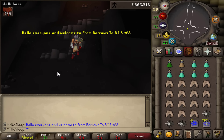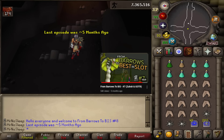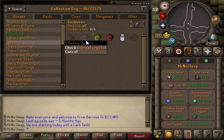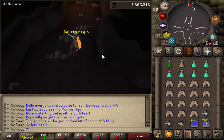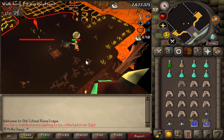Hello everyone and welcome to From Barrows to Best in Slot episode number eight. Last episode was about five months ago so we have a lot to catch up on. We are starting today with a Cerberus task — current kill count 624 in this series. We've already managed to get the Pegasian twice as well as the Primordial, but we are still yet to get the Eternal. This episode will be jam-packed with bossing and PvMing, so let's get started.